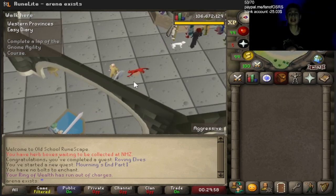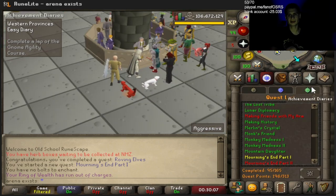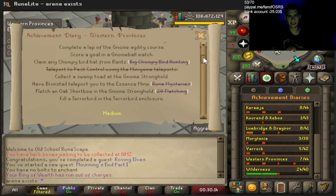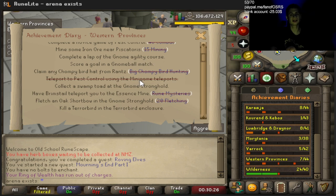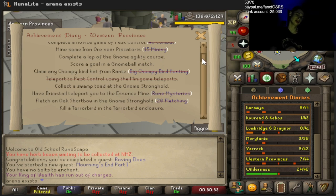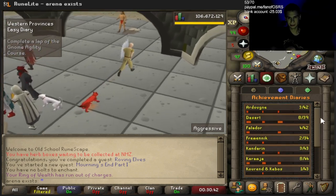We have Western Provinces Easy Diary, so today we'll be completing everything on that list. There are some things I have already completed, so it's not 100% true, but most of the things are done. Here's the things I haven't completed: we'll quickly run through. Catch a Copper Longtail at level 9 Hunter — I did that while training. Teleport to Pest Control using a minigame teleport — I did that too. But now we are going to do the rest of these things. Welcome, this is the start of my diary series, so we'll be completing every diary here.